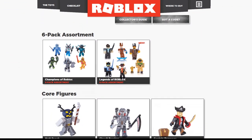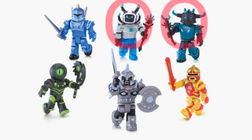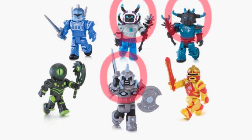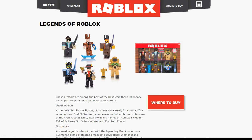Let's see what action figures there are. Six-pack assortment - if you buy this then you get six of them, that's pretty cool. You have the core blocks guy, another core blocks, and then this one is the Defender of the Skies. I think these are all core blocks, and then you have Overseer to the left and Red Cliff to the right. I really like Red Cliff. That's a nice set. I don't know if it's my favorite. Legends of Roblox - I don't really know most of the people who make the games in Roblox by name.